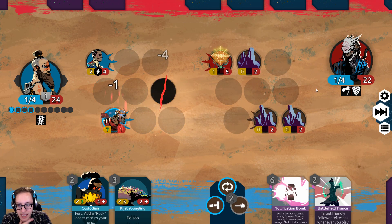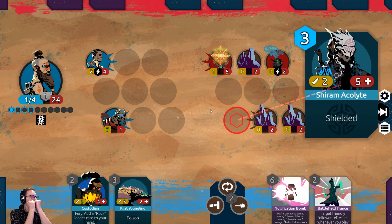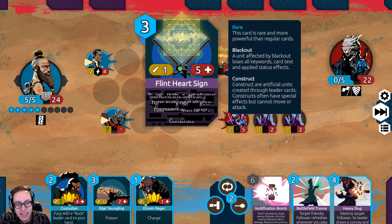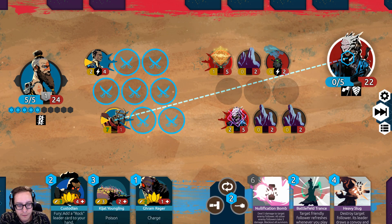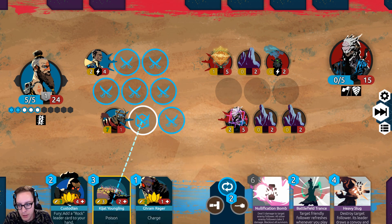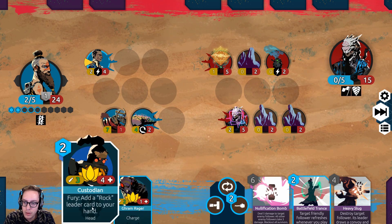I think I might kill this — if he trades in, that's fine. We've cleaned up our board. When a friendly follower is healed, that follower is refreshed. That's pretty cool but very easily taken care of. He can't attack — constructs can't attack, cannot move or attack. That's awesome. Hit the face. Hasty Beam cleans up a lot of his field, but we can't shoot it. Let's put poison in front of our 7/1.